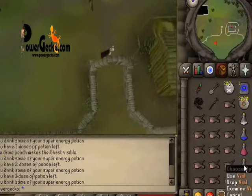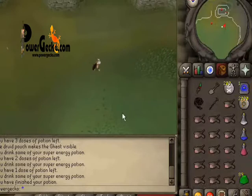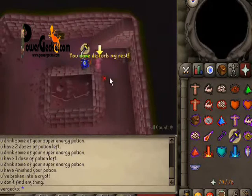Set up your magic dart to kill Doric — that's the first one you should kill. You should always put your Melee Protect Prayer on, otherwise he'll kill you, and you don't want to lose all your stuff.